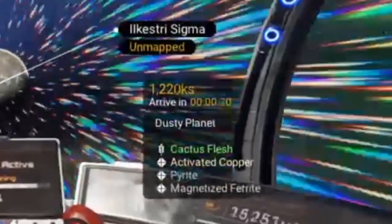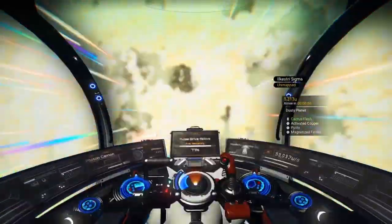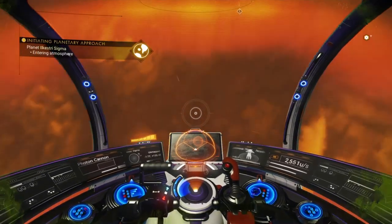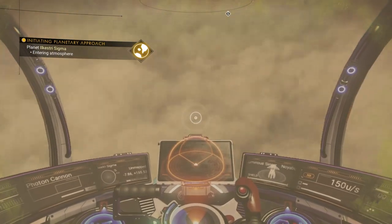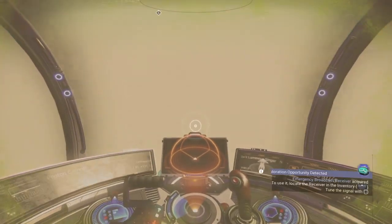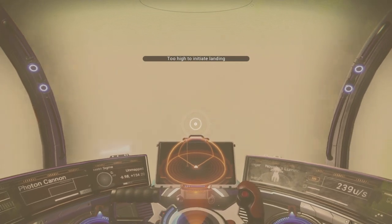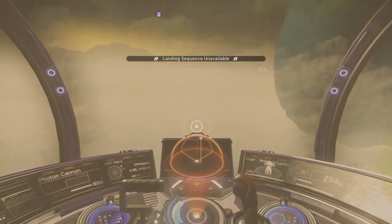Planet number two is a dusty planet — cactus flesh, activated copper, pyrite, and magnetized ferrite. Why don't we head on in to see what we find on the other side of this dust cloud. It is very difficult to see. I have no idea where the actual ground is. These are the moments when you're piloting a starship and you have no idea where anything is.